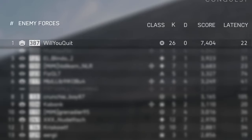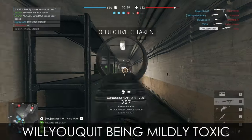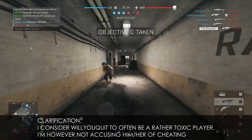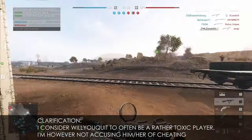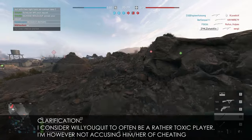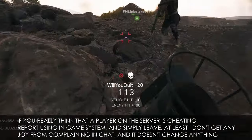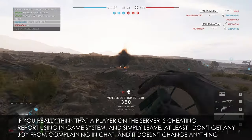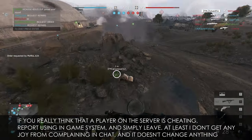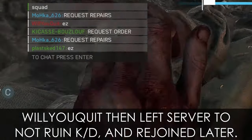Lastly, some players will try to get under your skin in chat, and some players might do strange things in a game that still has a lot of weird stuff going on. Don't get tilted — don't let them get under your skin. Keep calm and keep popping off. Or if you seriously think someone is cheating, just report them and leave. Writing stuff to or about them in chat will just make them fry. Don't let them ruin your day.